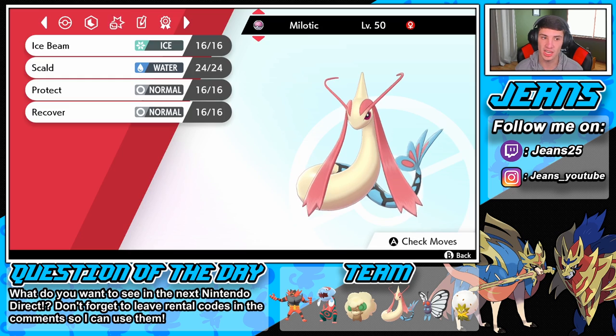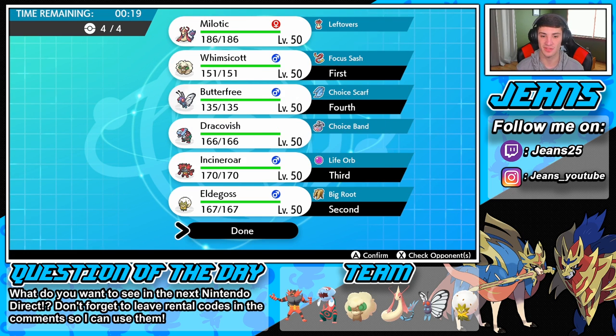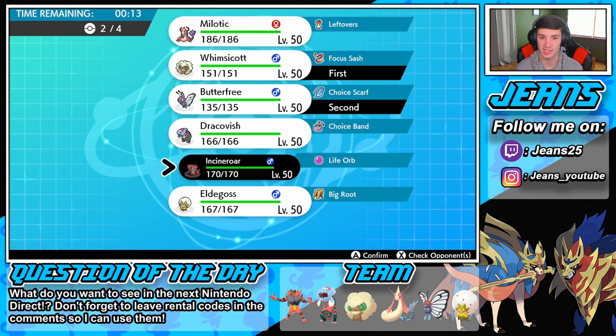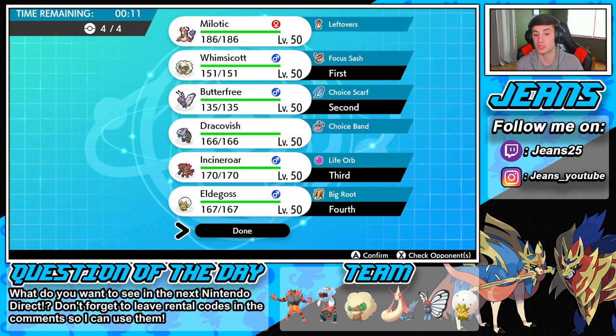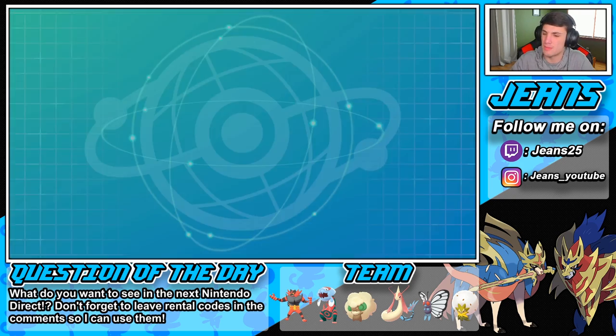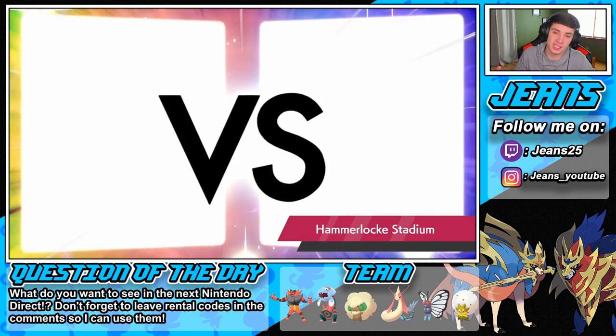Actually do I go Butterfree? We have Ice Beam on this — I might just go Butterfree and have double sleep monsters rolling out. Let's lead the Butterfree. We have that Choice Scarf so we're gonna be able to outspeed a lot of Pokemon here. Incineroar and Butterfree are gonna be the bigger attackers — I brought this Butterfree because it's G-Max and can hit pretty hard.